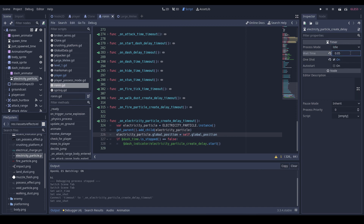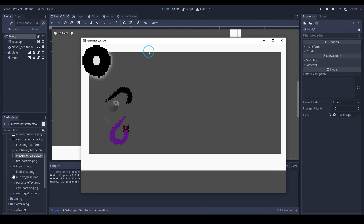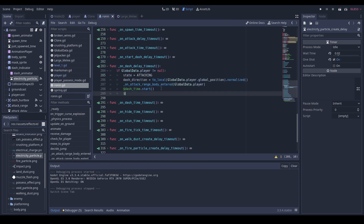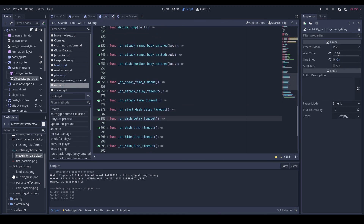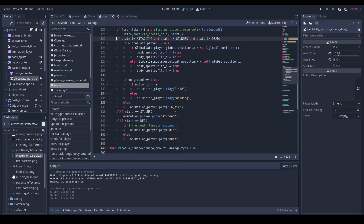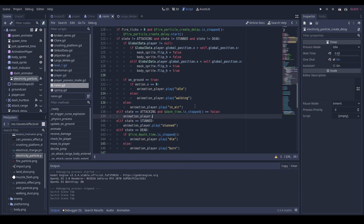And the interval changes to 0.02. We'll see what that does. We never started it — so in our dash_relay timer we'll start electricity_particle_create_delay. And in our Ronin we also want to go into our animate and do: elif state is equal to attacking and money dash_time dot is_stopped is equal to false — then animation_player dot play 'dash'.